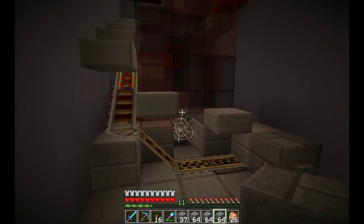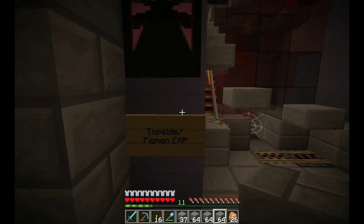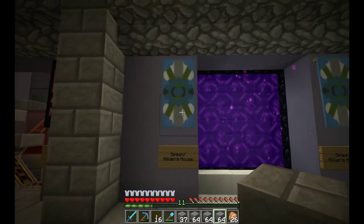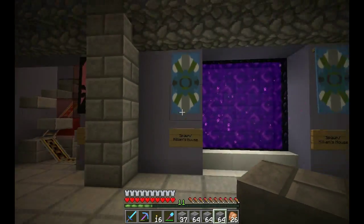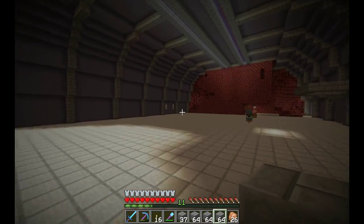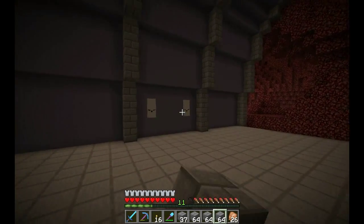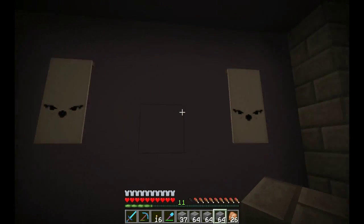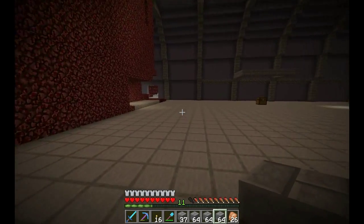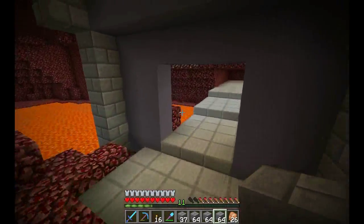This is our little lift that takes us right up to the top of the nether where our pigment farm is. And then this — I don't remember why she picked this pattern — but that takes us back to my house. Over here, though it's not set up, there's no hole in the wall, this is going to take us to one of the snow biomes we found.